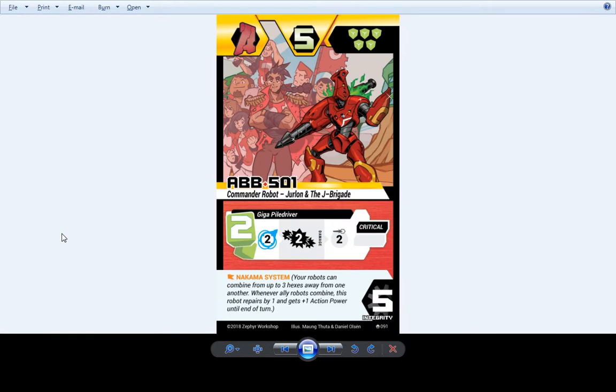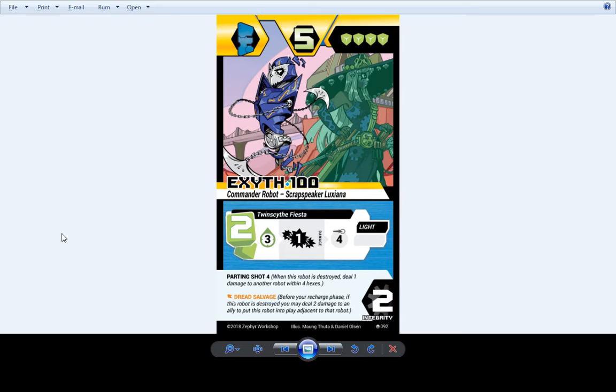AB 501 was designed by backer Tyler Troulson, who had lots of great input with the commander character and the robot. This one was designed by Jeremy Lux, who met us once at PAX East and loved us so much that he basically gave us free reign. He had the suggestion that he wanted a Day of the Dead style commander, and that led to probably my favorite commander design of the new 10. That's Luxiana.